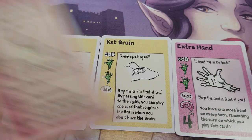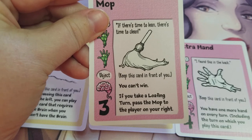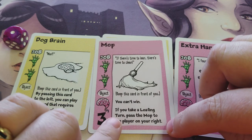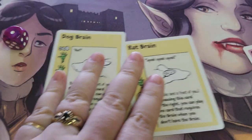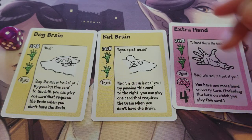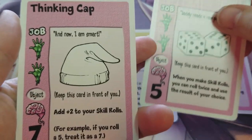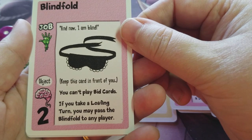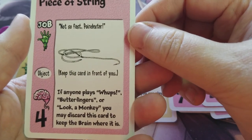Unless you have the mop — it says on there you can't win. If you take a loafing turn, you can play the mop to the player on your right, so obviously this one's going to get passed around quite a bit. Other object cards include the lucky dice, which help you with a skill roll, the thinking cap, which also helps with skill rolls, a blindfold so you can't play a bid card which can be good to pass off to someone else, and a piece of string which allows you to keep the brain.